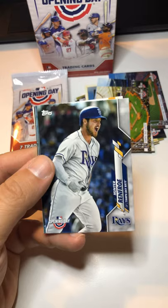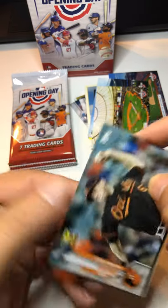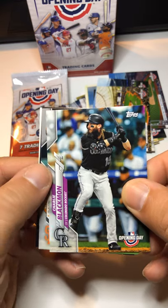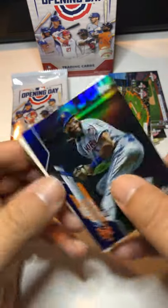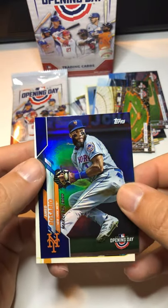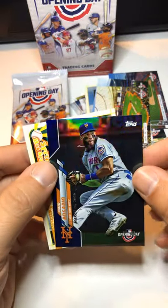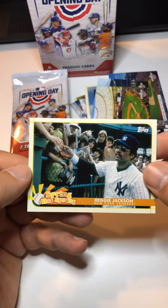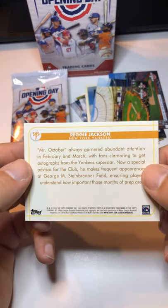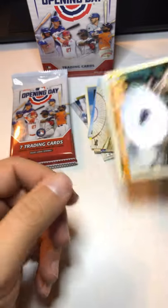Pack seven: Christian Walker, Hunter Renfroe, John Means — a Topps Rookie All-Star. Charlie Blackmon. Evan Longoria — still weird to see him in a Giants uniform. An Opening Day Ahmed Rosario card that's really shiny. And then a Reggie Jackson Spring Has Sprung card — Mr. October wearing the shades, that's a pretty cool card. We'll put that up there.